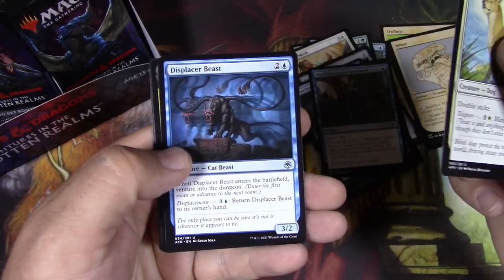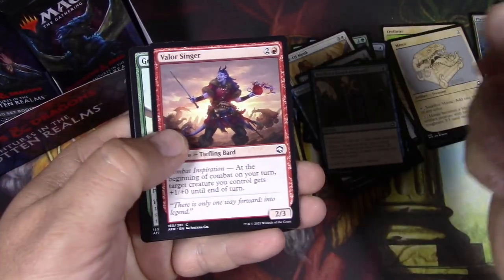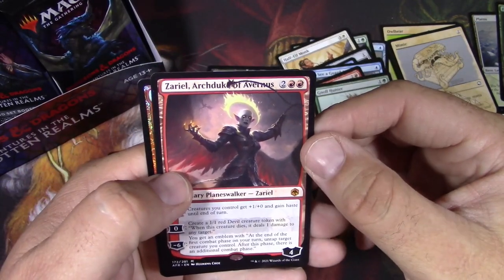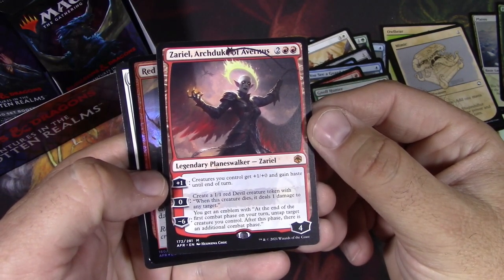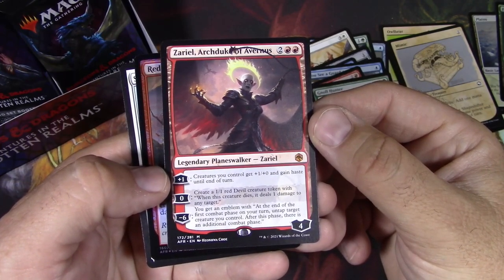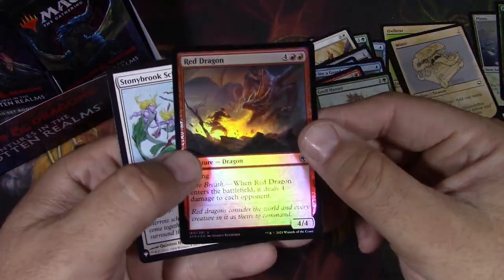Blink Dog. We got a Kalain, Valor Singer, and Zariel — Archduke of Avernus. Wow, very cool. I'm actually about to run my player characters through into Avernus — spoilers if you're watching. And maybe we'll run into Zariel at some point. So two mythics in a row. Very, very nice.